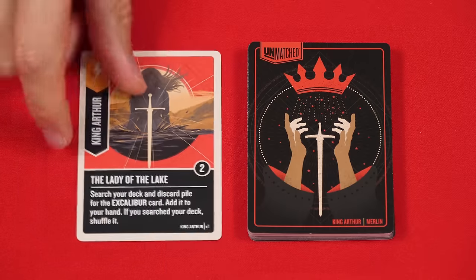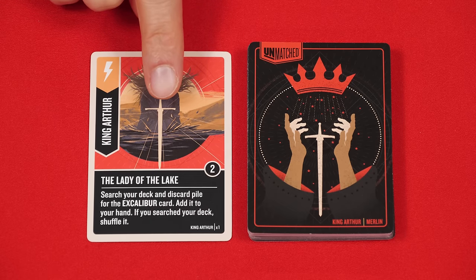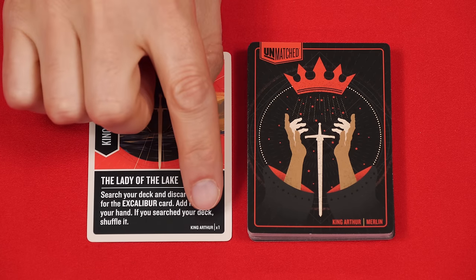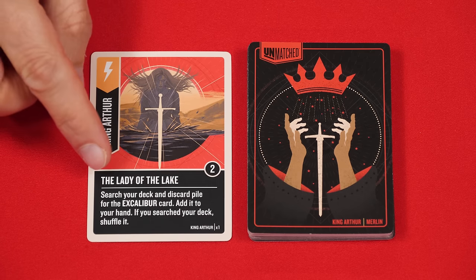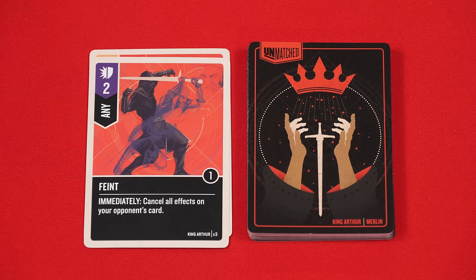Each player will have their own discard pile where any cards they play are placed, and any player may check any discard pile at any time. There are a certain number of copies of each card in a player's deck — the bottom corner tells you how many copies exist. For example, there's only one copy of The Lady in the Lake card, whereas there are three copies of the Feint card. Sometimes it's helpful to know how many copies of a particular card an opponent might have.